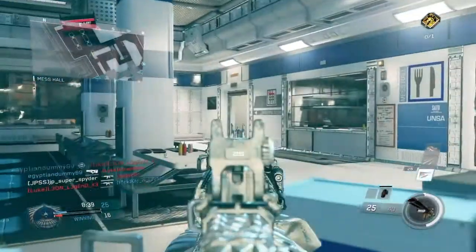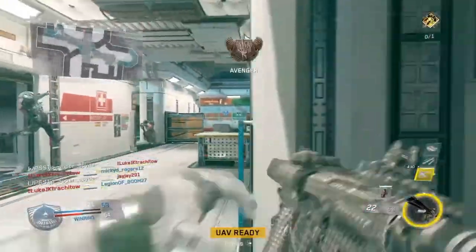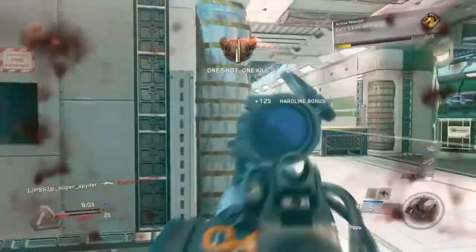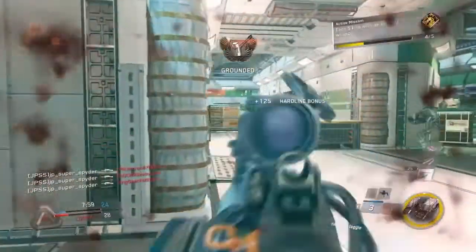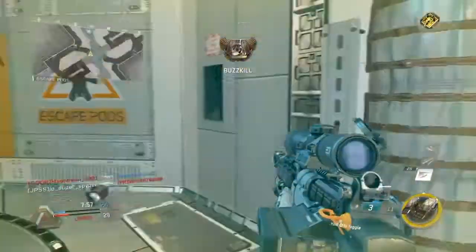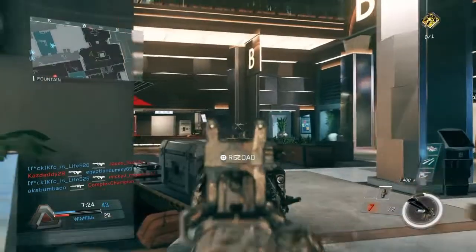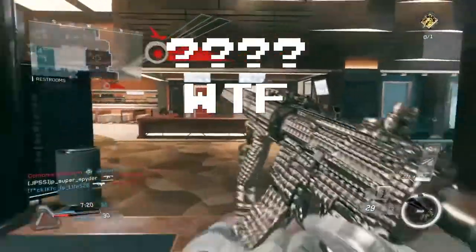Some of you may be saying, what are you talking about sniping and hit markers? Well, sniping is crucial because without good hit markers, you can't snipe. And without good hit markers, you can't hit stuff like this. Now, I'm not saying that good hit markers are going to happen all the time — sometimes you're going to get weird stuff. But the hit markers overall are solid.